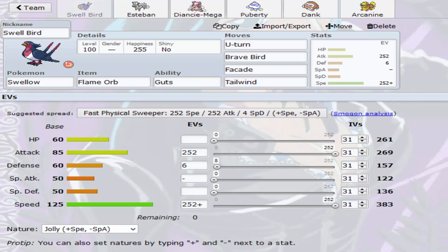A Choice Scarfed Hydreigon is really what I'm worried about. The Life Orb set is probably decently common, but I feel like he probably knows he outspeeds my entire team, so that's something I have to be aware of — as well as Mega Metagross, which gets a good speed amount. That's why we have Arcanine and Jellicent. Just obvious EVs, Flame Orb — the standard thing you run on Swellow, because it works.